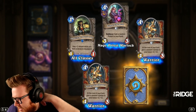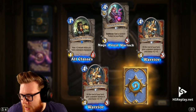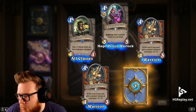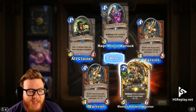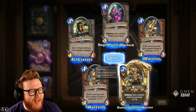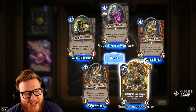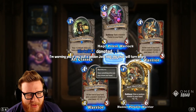Okay, a legendary is coming — take your guesses, chat. I wouldn't mind a golden Aya Blackpaw. Golden Patches would be fun too. Everything is just for dust since I have every card, or for cool goldens — just for fun, just for the experience of opening packs we haven't seen in a long time. Let's see who it is... Golden Don Honcho! Bone Mare, eat your heart out — we got the worst version of you. It's kind of cool how the bullets are flying out of the shells, but I don't know if Don Honcho was the one I wanted.